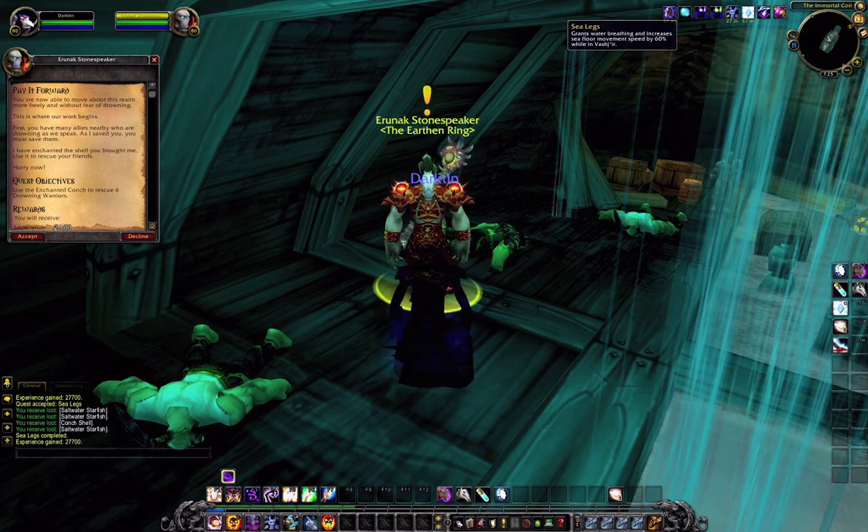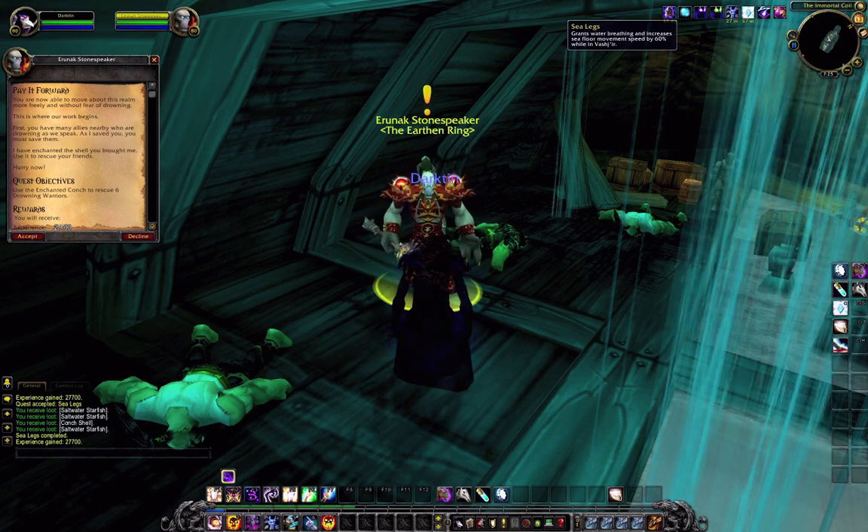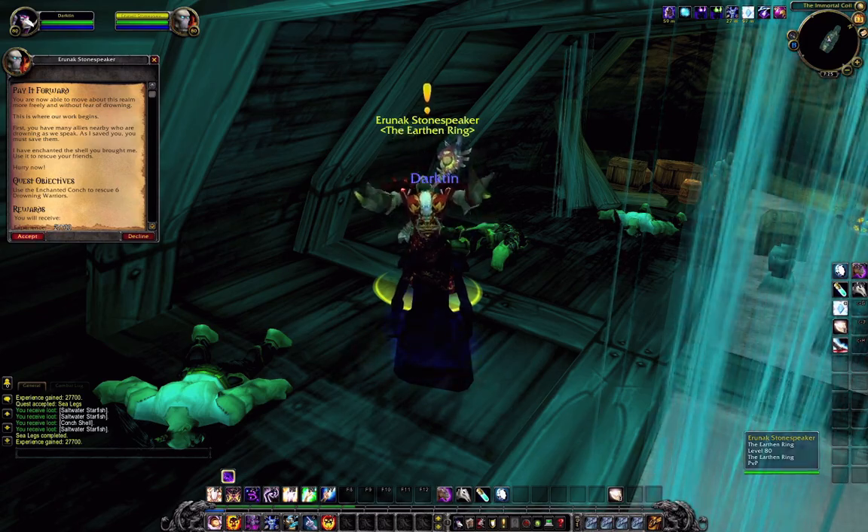Now as you can see, I have the buff Sea Legs, which gives me the ability to swim faster and move faster when I'm on the ocean floor.